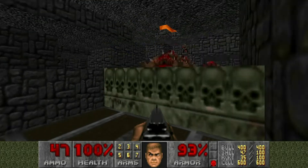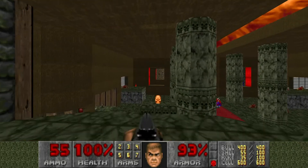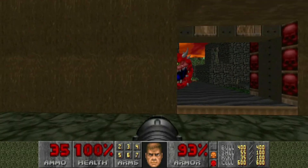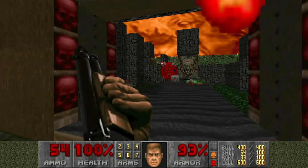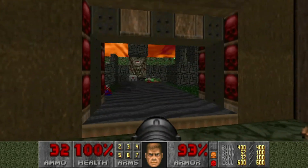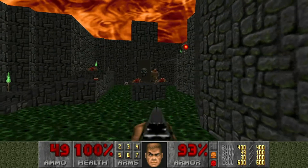That switch will lower this guy here, which will ride up, up, up. And then we can come over here and grab the plasma if you need it, but the most important thing is the yellow key. And then we can come over this way. Now we've got a bunch of a-holes trying to murder us with fireballs, so I like to try to deal with them with rockets and splash damage and all that good stuff. Let's see how we did — pretty good, pretty good.